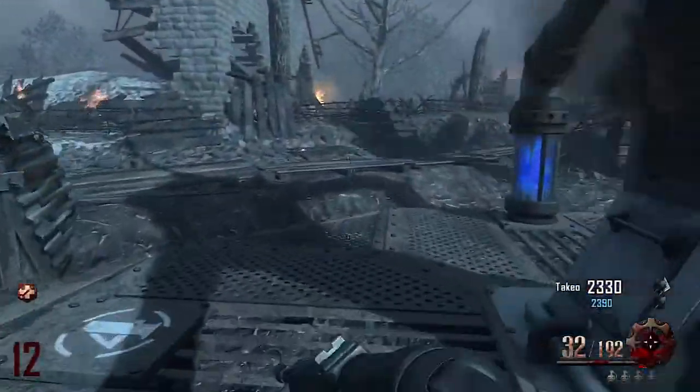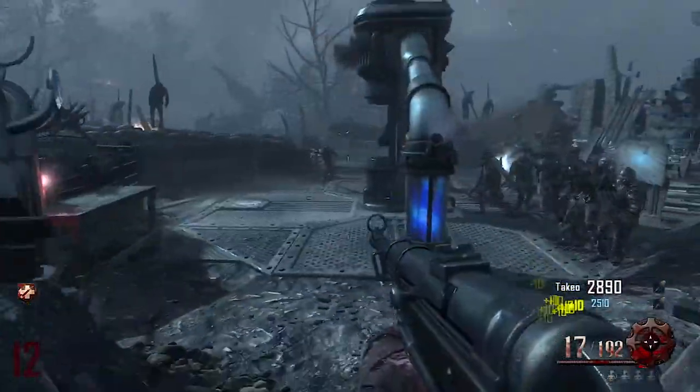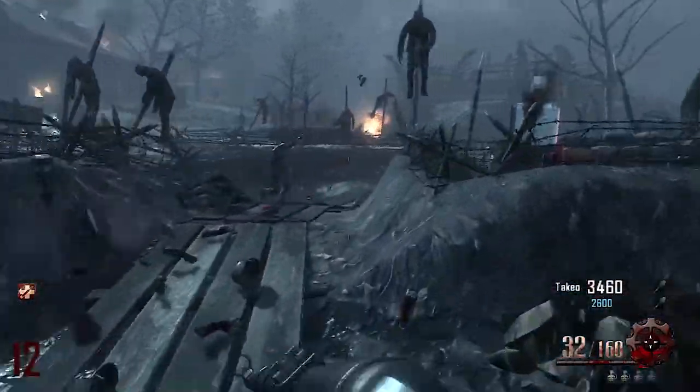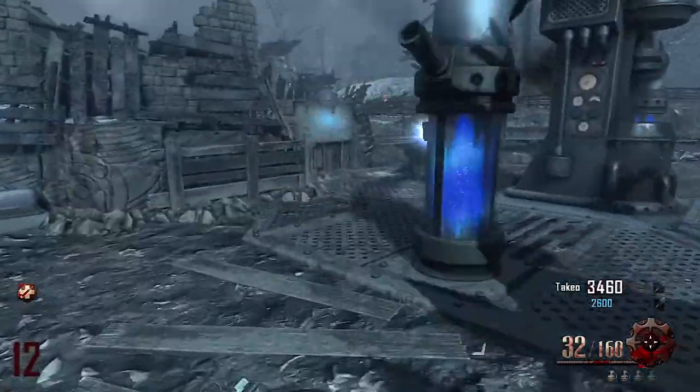What is going on ladies and gentlemen, my name is Ecole Espresso, and today we're gonna be talking about Zombie Blood, the new power-up in Black Ops 2 Zombies Origins. This power-up can be attained by doing the challenges in the Zombies map itself, as well as random drops from zombies when you kill them. It's almost like an overpowered Vulture Aid from Buried.